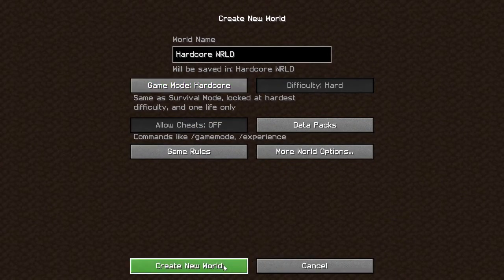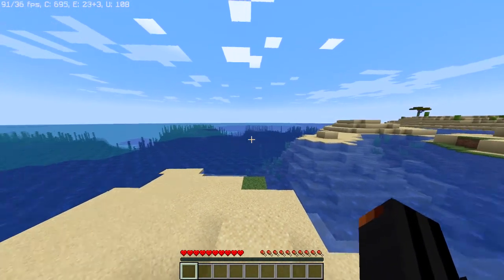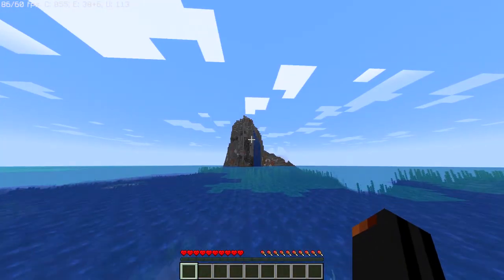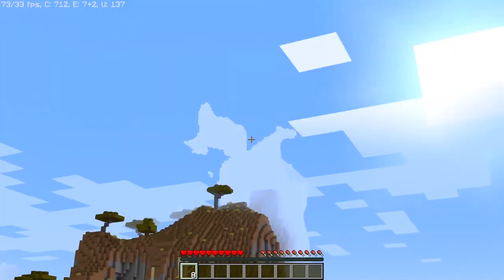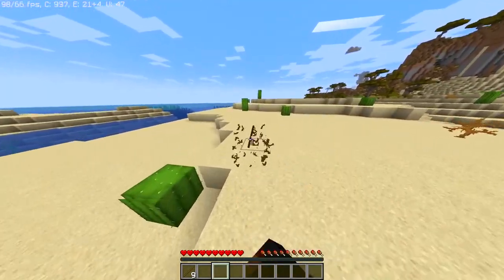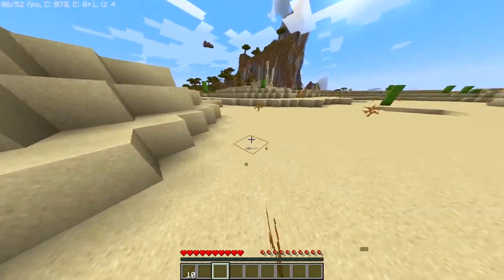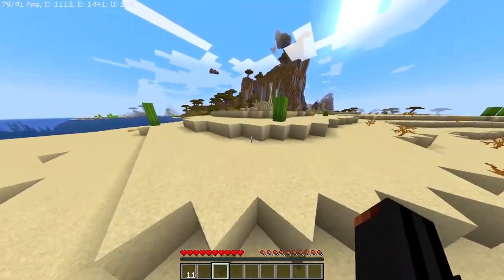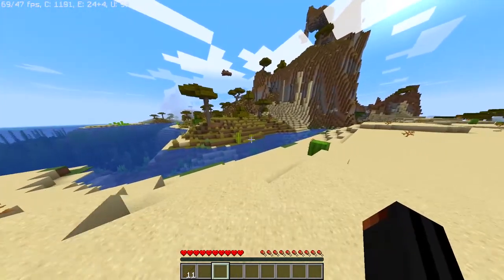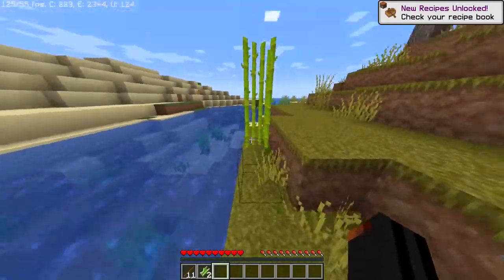All right ladies and gentlemen, we have spawned in and I currently do not like this spawn. Looks like there is a savannah behind us and that is a giant mountain. We're currently on 1.17. I do remember that there is better cave generation for 1.17 — cave and cliff generation, mountain generation, just better generation overall, and the Y level has been raised a lot, which is a good thing.